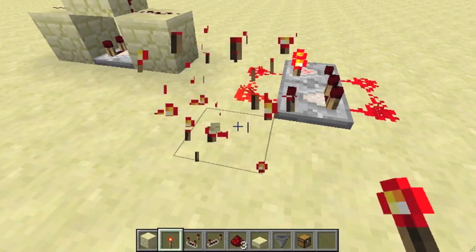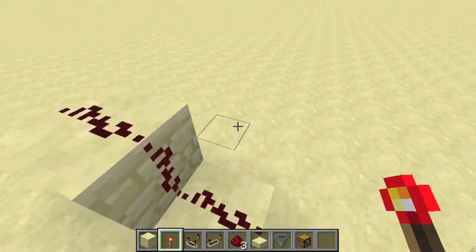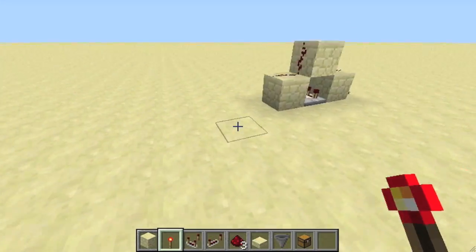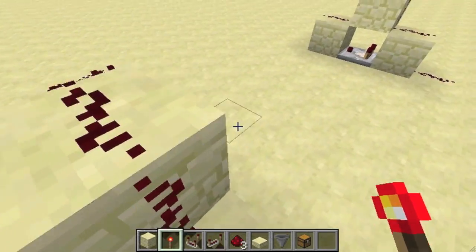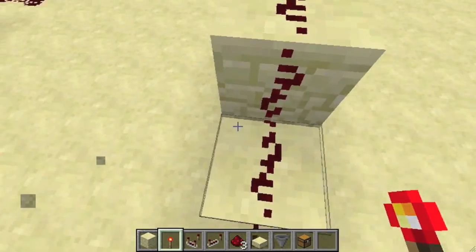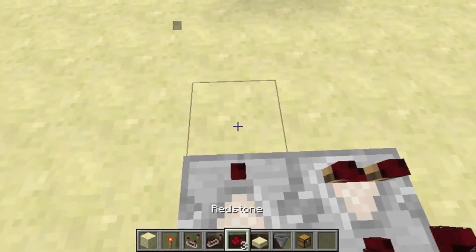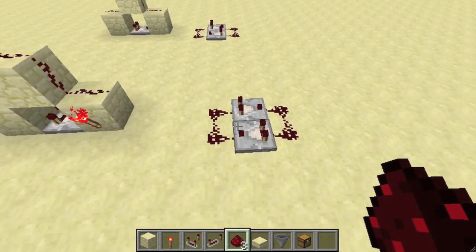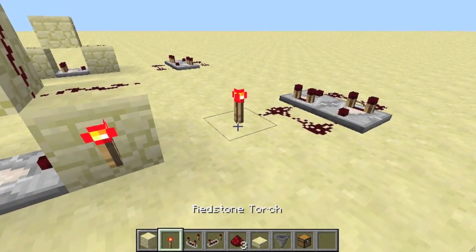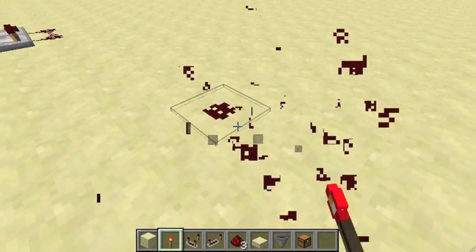This one is the same thing just with two comparators, so it lasts for quite a bit longer. This one is advantageous if you have very little area but need something to stay on a little longer. It's very simple to build as well — just two comparators facing opposite directions and then some redstone. I'm pretty happy with these two designs.